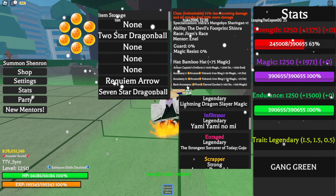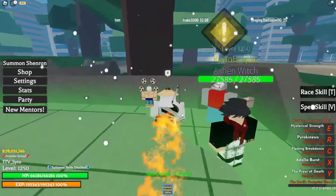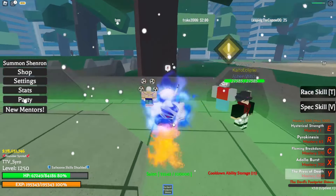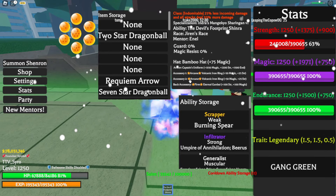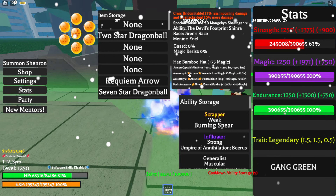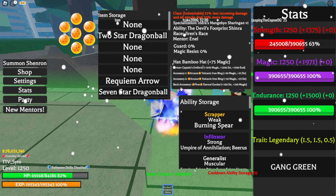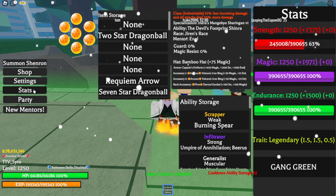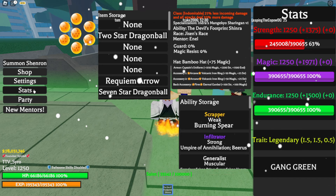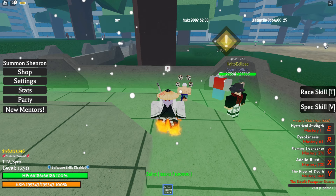That's basically how you get any enchant you want. Thank you guys so much for watching, I hope this was helpful — go ahead and get your accessories. I don't know if it's a bug or if it will get patched, but you know. If you find out that it works on back accessory or armor, just let me know in the comments down below. Other than that, thank you for watching, I'll see you guys next time — peace out.